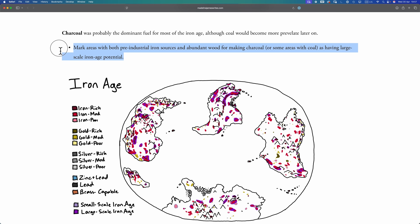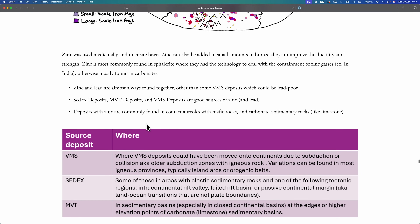The next thing Madeline has us do is cross-reference our fuel maps with the iron maps to determine what regions have the potential for large-scale iron age cultures — those purple regions in Madeline's maps. I'm not going to do that here; I'm going to defer it until the next video when we actually go to place our cultures. Moving on to the final thing we're mapping in this video: zinc.